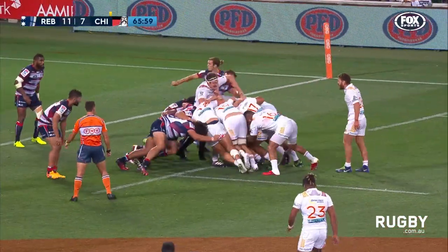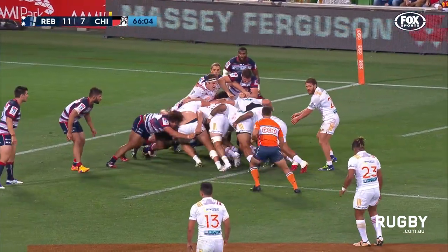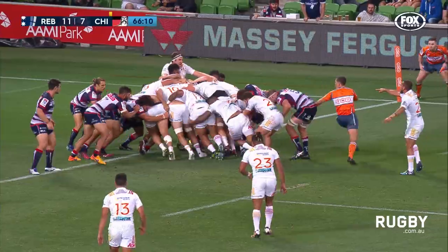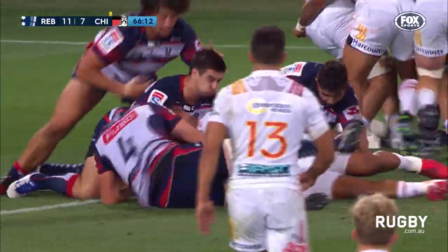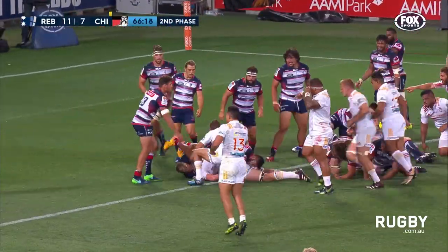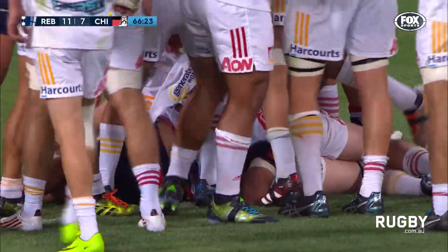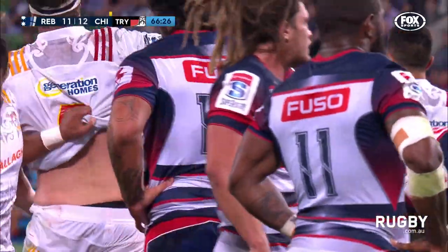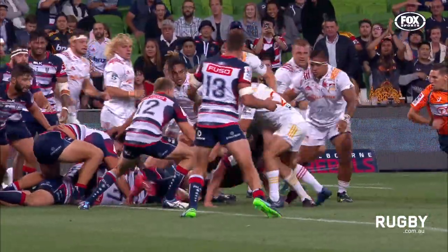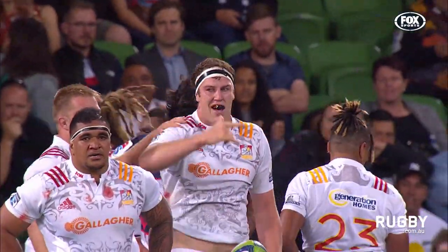They keep it tight. Elliott calls for it at the back, now gets his hands on it. Cobalo loves to snipe — he might not need to, as Elliott spins his way towards the chalk. He's short. They go again. It's Retallic, I think, under the pile of bodies. That's two in two weeks for Retallic. He actually thought Cobalo was going to take it, and then all of a sudden Brody Retallic, who started in the line-out, finishes it and gets the Chiefs in front.